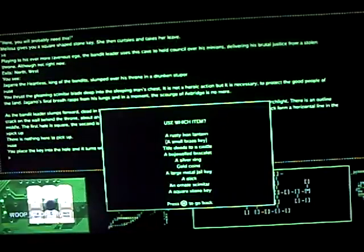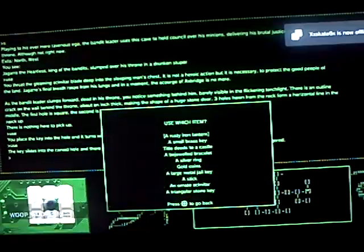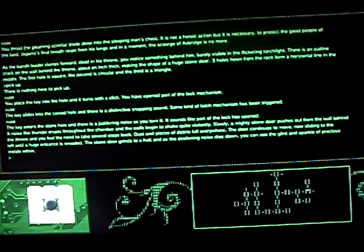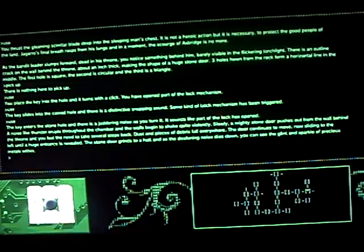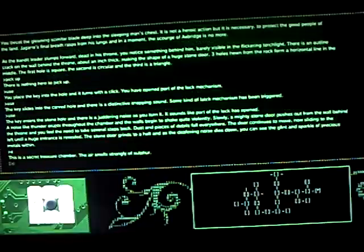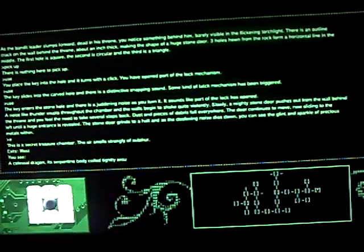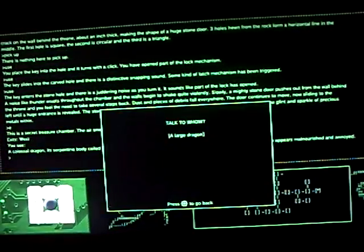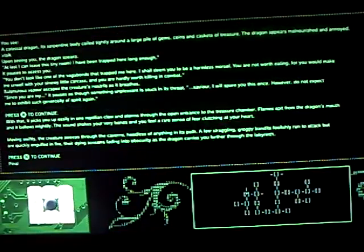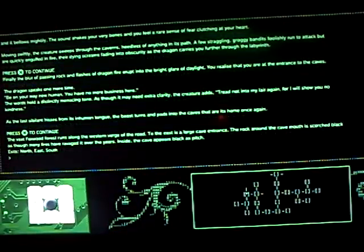Use the circular stone key, then use the square stone key, and then use the triangular stone key. Don't go south — go east and talk to the large dragon. Now keep pressing X until you're back at the beginning, until you can't press X any further.